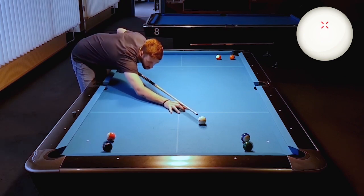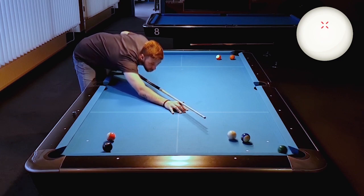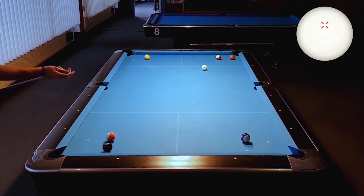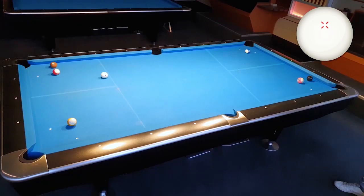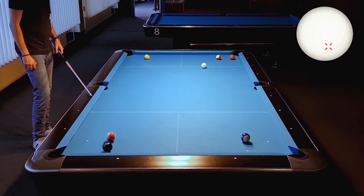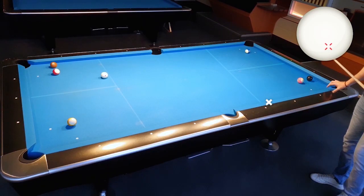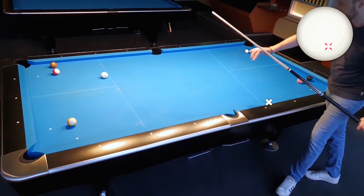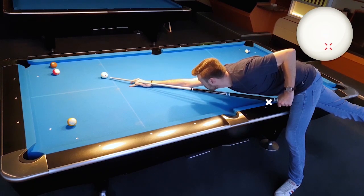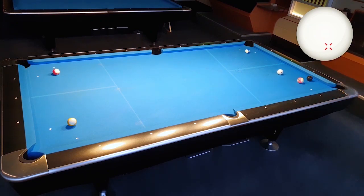All I have to concentrate on is the right speed so that I end up in the position zone for the 7 with the right angle. As I said, this drill trains your speed control and your cue ball control. From the 7 to the 8 it's a little tricky — I have to use two rails or even three rails. Here you see me measuring and I want to hit the rail at a specific point so the cue ball will come down to the 8 and hopefully stay in the position zone. It's a matter of cue ball control and speed control.